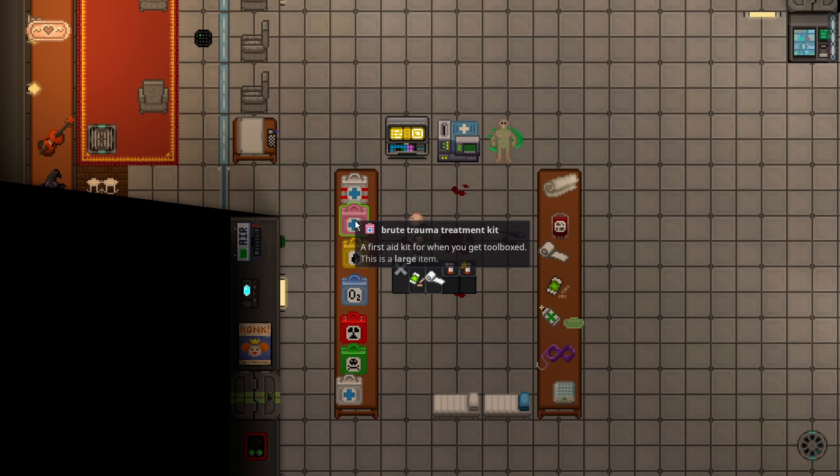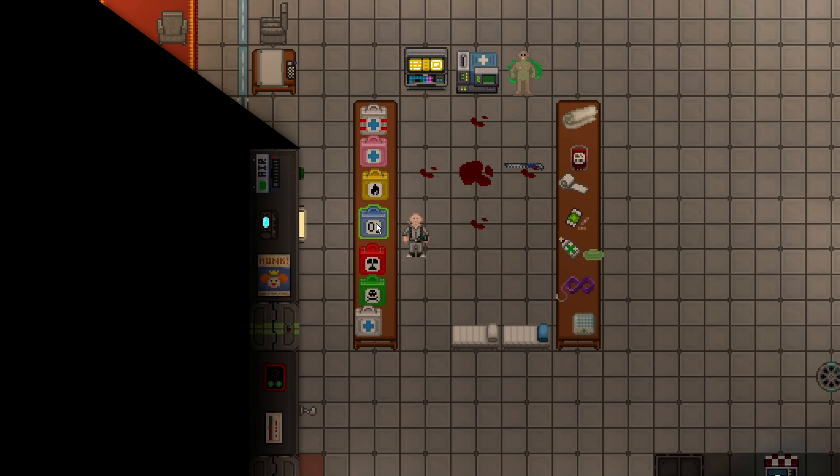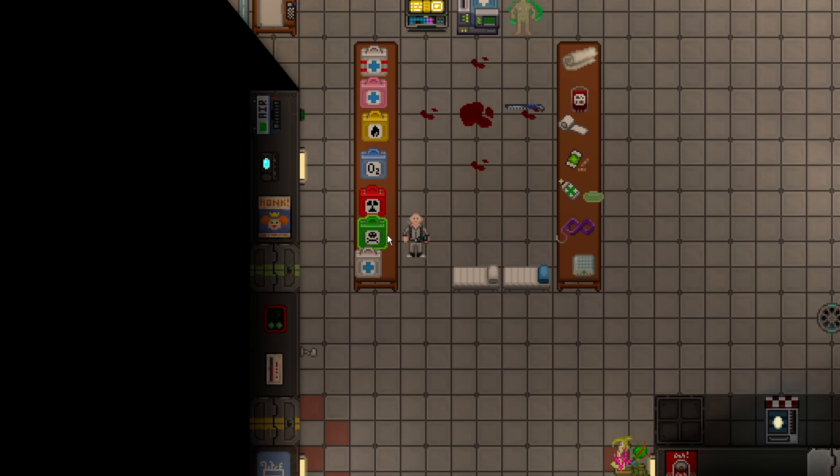Back to the medkits — the Brute Trauma Pack will actually come with iron pills and copper (ways of restoring blood), a bruise pack, and a roll of gauze. Burn treatment comes with two ointments, Kelotane, and Dermaline — pills that are good at healing burns. The Oxygen Deprivation Kit does not have any real topicals — there's an Emergency MediPen which can be used for stopping bleeding. The Radiation Treatment Kit has another Emergency MediPen, a RAD auto-injector, hyronolin, and phylaxamine — different treatments for radiation, but no real topicals.